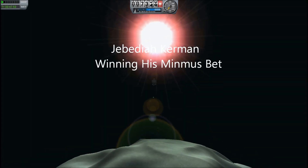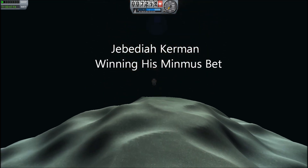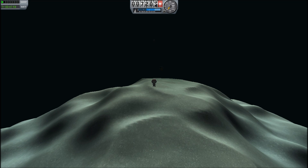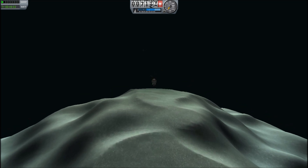Hello, it's Scott Manley here, once again with Jebediah flying over the surface of Minmus on a rocket pack. Jeb is not one to let things go, so he has come back saying he knows how to do it!